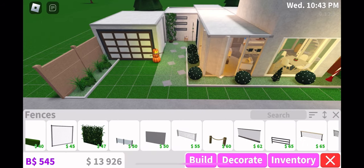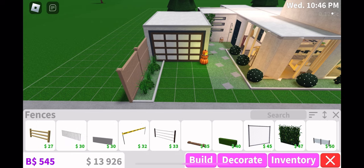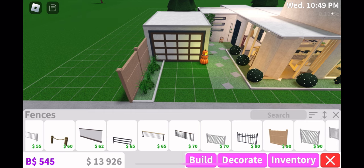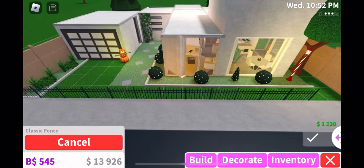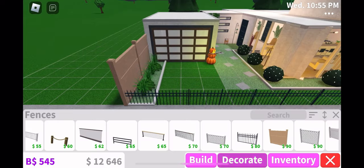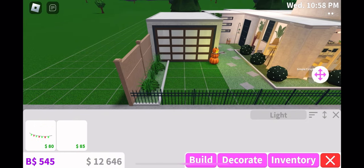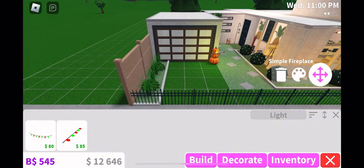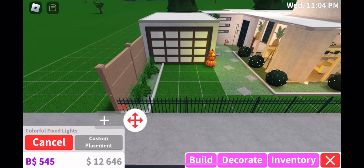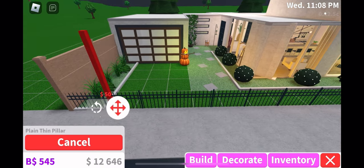First, we're going to go to fences and take this black fence. Let's go all the way to the entrance of the house. For our electrical wires, we need those fairy lights that we can put and make them look like electrical wires — they won't be able to come through. I also need to add pillars because we need them to attach the fence and lights.